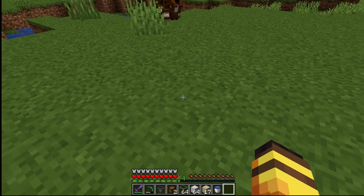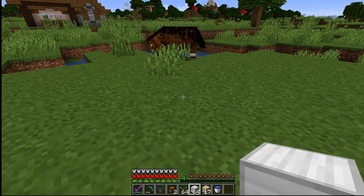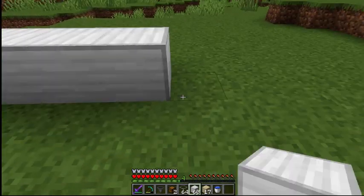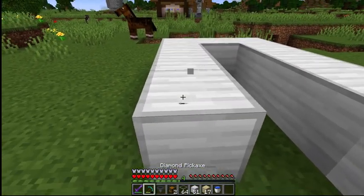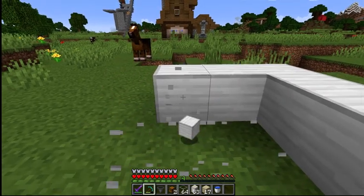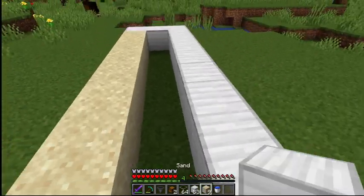Welcome back to another video! I'm going to be making an auto sugarcane farm. First off, I'm going to build the front out like this — not like that. This is the texture pack for my iron, so this is what my iron is looking like. Iron blocks.